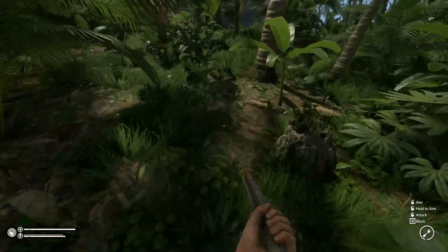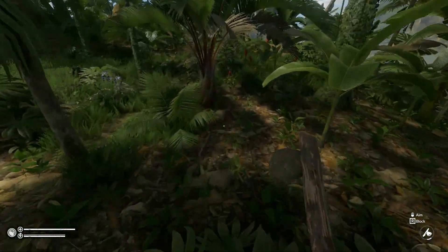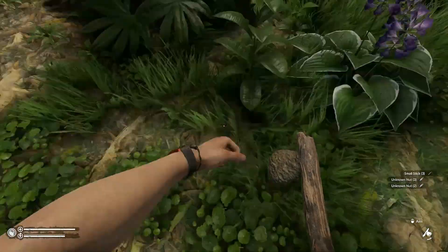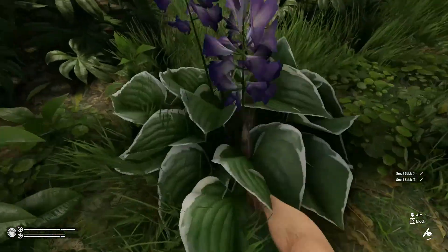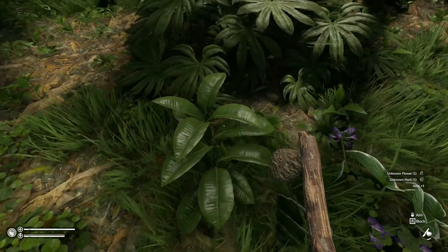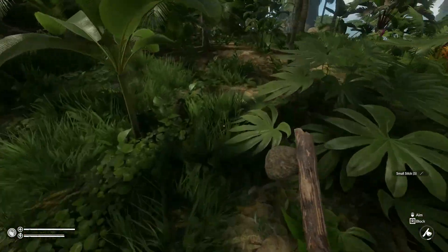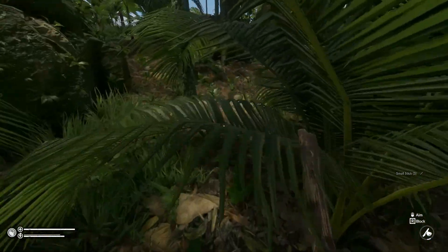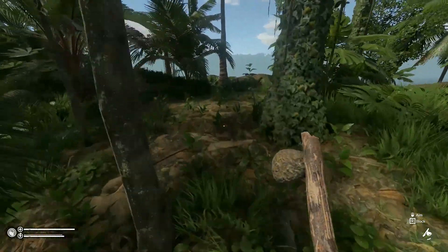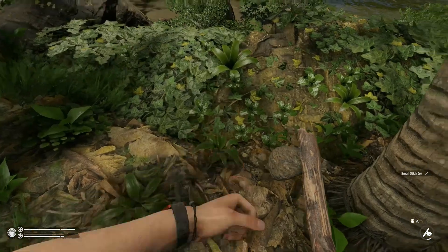Let's go see if we can find anything for bandages — we don't have anything at all if we get cut, scratched, or stabbed. We'll just pick up whatever we see. This is lily, it's wonderful for dressing, but you need the other plant to make the actual bandage. I do not see that plant — it was near the beginning area when we first started the game, so I may have to backtrack and find that if I can't find any around here.